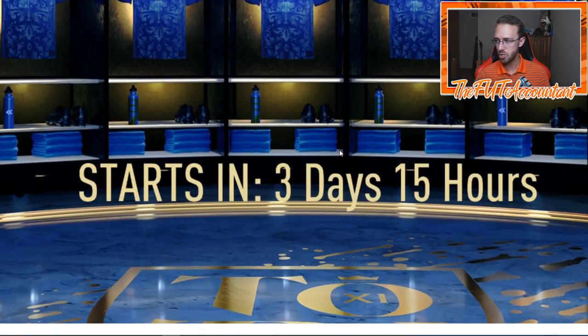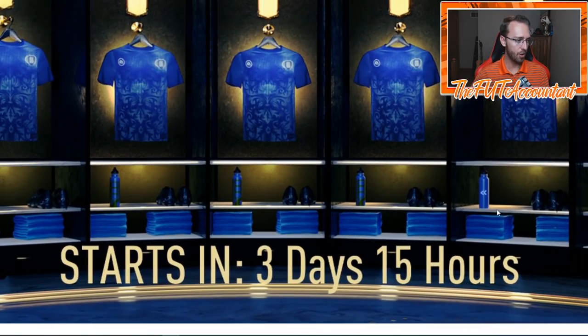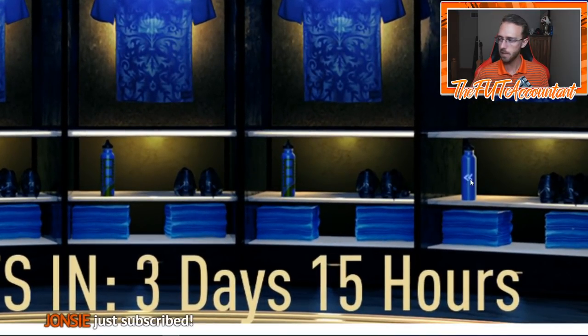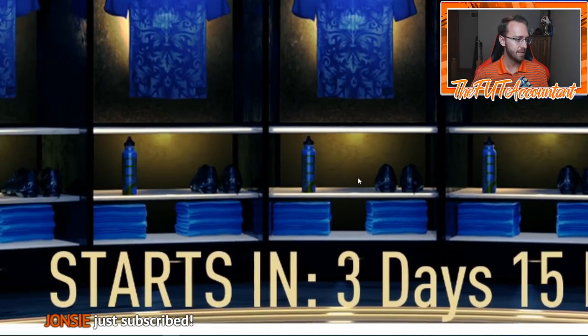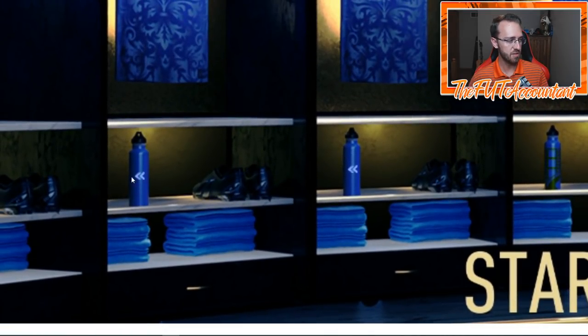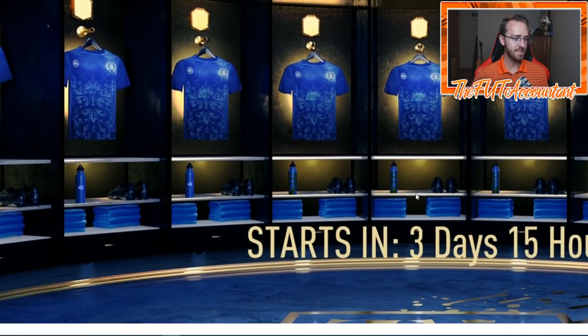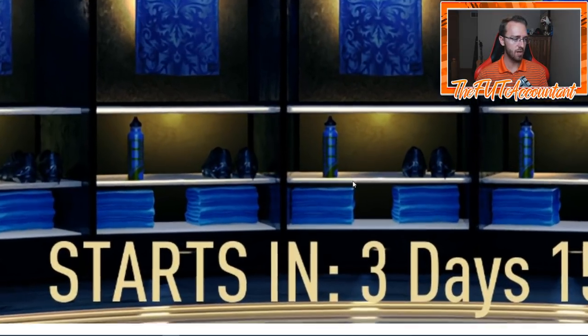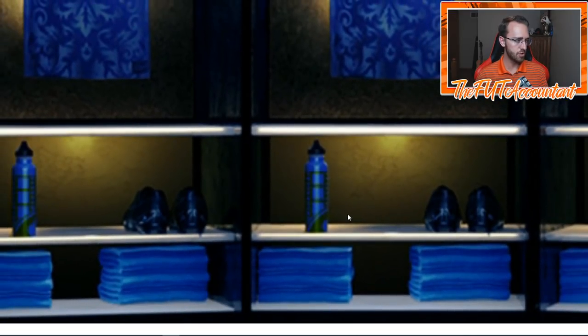We're going to zoom in and look at some of these water bottles below the player kits, kind of in the locker room for Team of the Year. The first couple I want to focus on are on the outsides — these four bottles with the Flashback logo on them. There are two on the right side, three water bottles in the middle, and two on the left side with the Flashback logo. To me, that suggests we're getting four Flashback SBCs during Team of the Year.